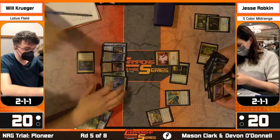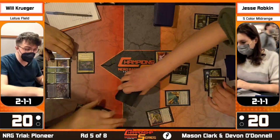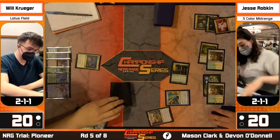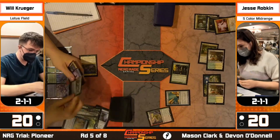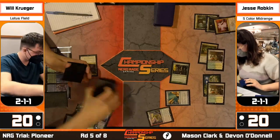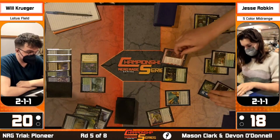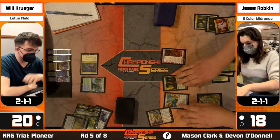Naming Hidden Strings makes sense because as we saw, Will needs a certain number of strings and mana to go off with the Peer stuff. Jesse just buys a bunch of time - Krueger has answers but the one-percent stuff comes up more now that we've taken apart the strings. If Jesse gets Valki ultimated, let's do this again. Krueger's only on one Lier, the Lier is gone now, and Jesse can look at the deck list to know exactly what other creatures Will brought in: the Sphinx, Dromoka, Gargaroth, and two Zakamas.